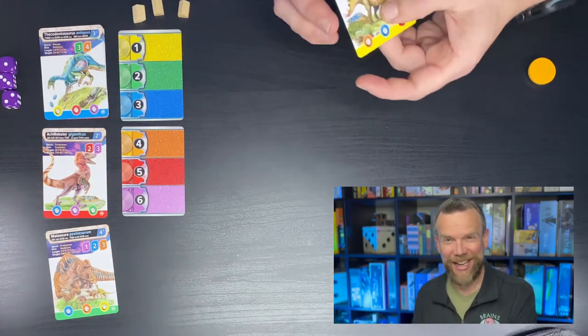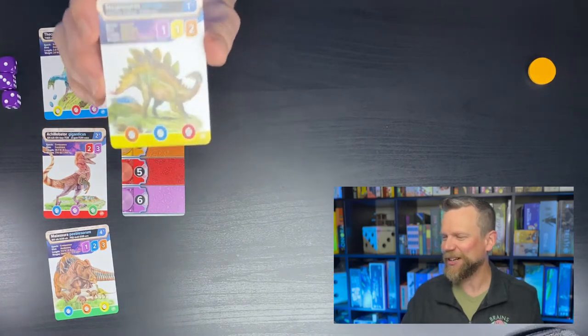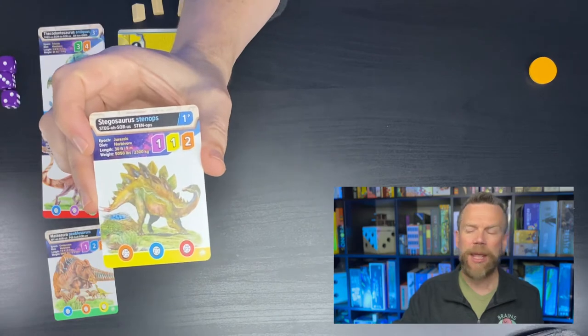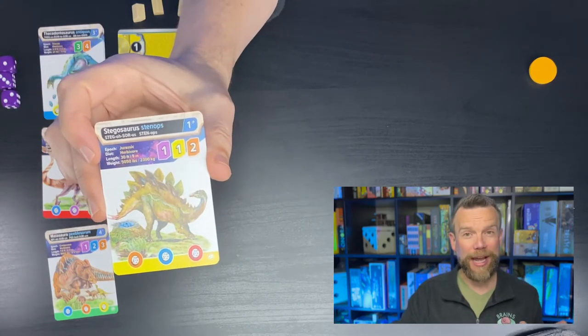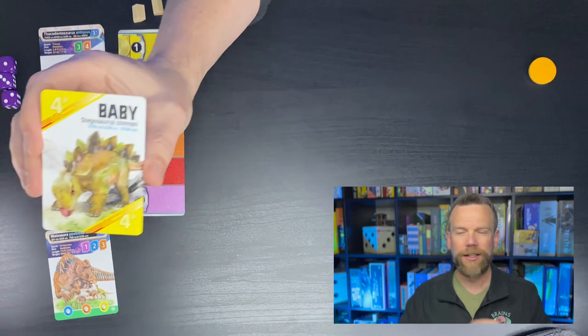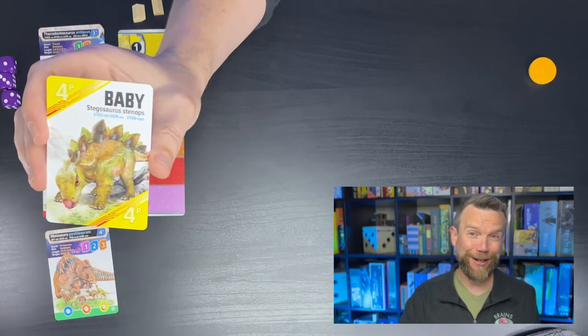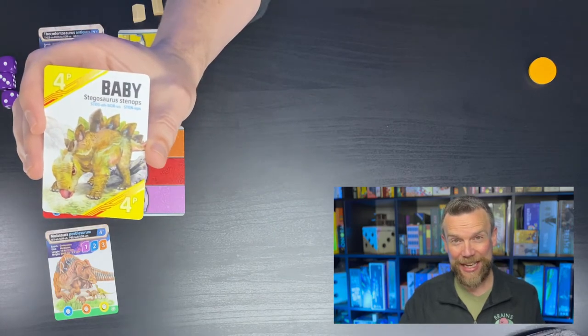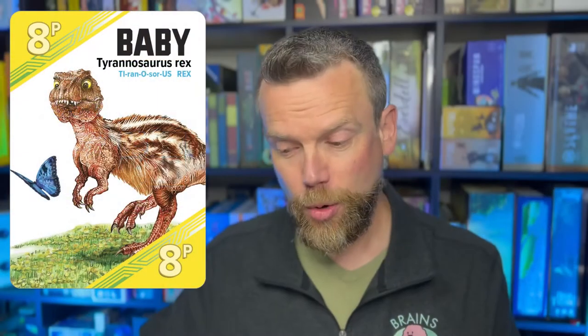On the back of each card is a baby version of that dinosaur — that's how you're going to end the game. The end game is triggered when your nine-card tableau, three rows and three columns, is filled with baby dinosaurs. Once all nine spaces are filled, you count up points.